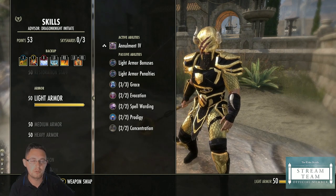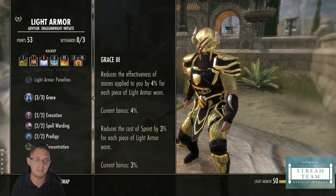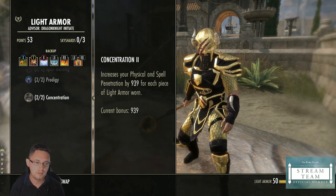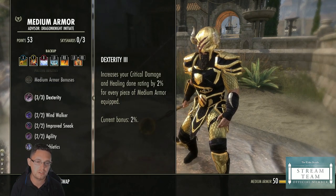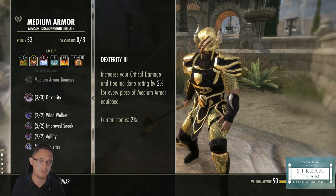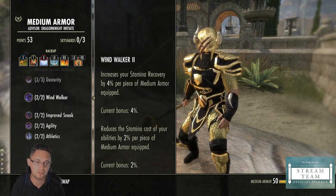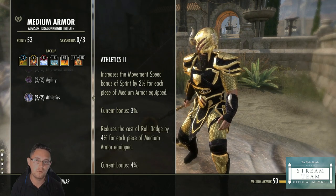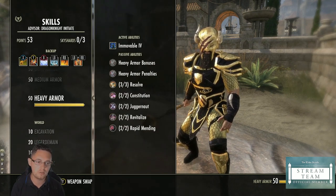I'm using 5-1-1 on this build — five heavy, one medium, one light. For Light Armor passives you only need to take the first three. For Medium Armor the key ones are Windwalker to reduce your stamina cost of abilities by 2 percent and Athletics to reduce the cost of dodge roll and movement speed of sprint. The others aren't really that important. On Heavy Armor you take all your passives.